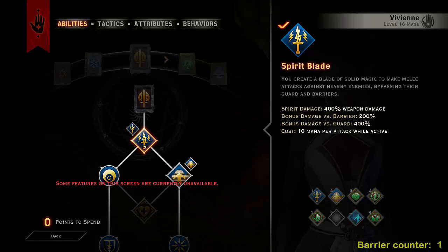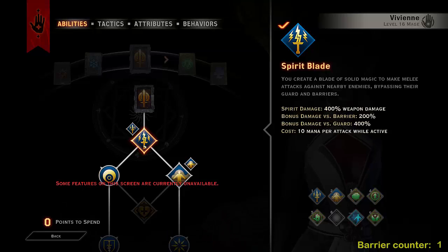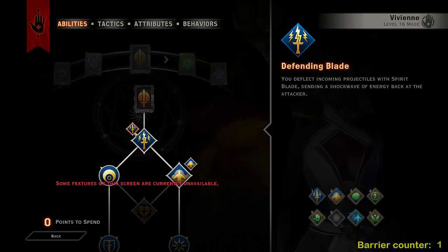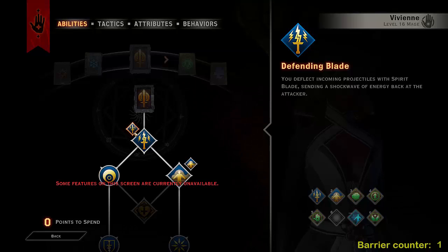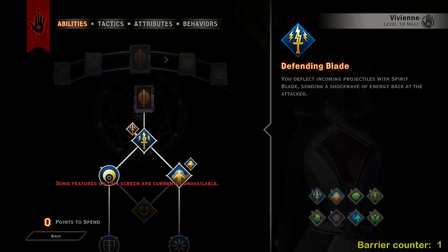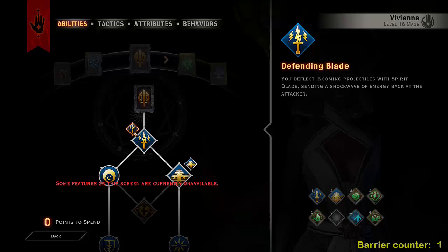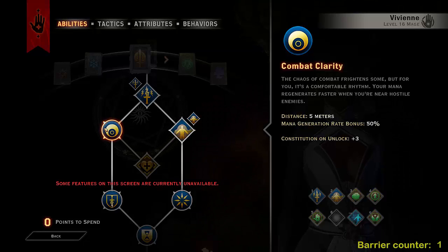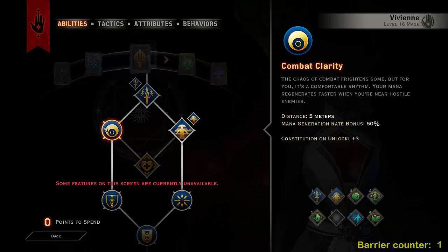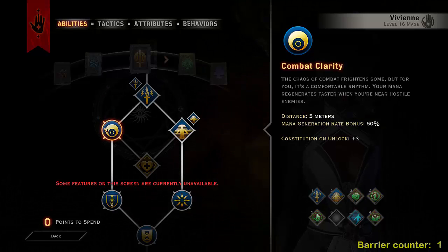This build doesn't require literally any mana at all, but we make sure we always have mana. We are taking Defending Blade, which makes all projectiles coming in just get sent back. This makes the mage very defensive in a way that you basically can't get hit by any ranged attack. So if you're focusing on one target, don't worry about those archers or mages in the background because all of their projectiles will just get flown back at them. Now we're going down the left side first: Combat Clarity, which means for enemies within 5 meters you regen mana 50% faster, which is so great.